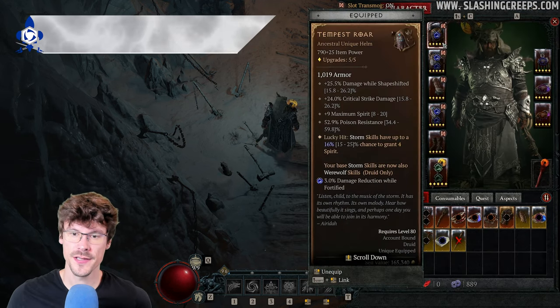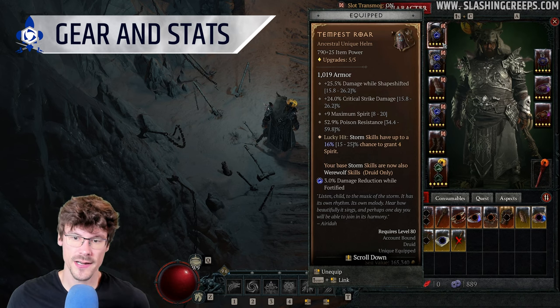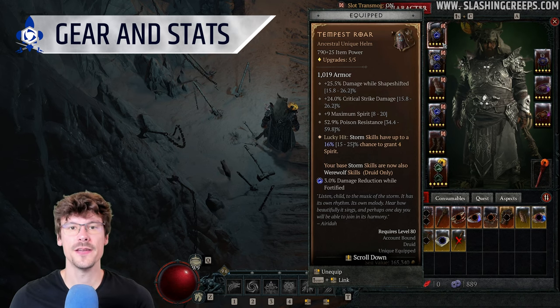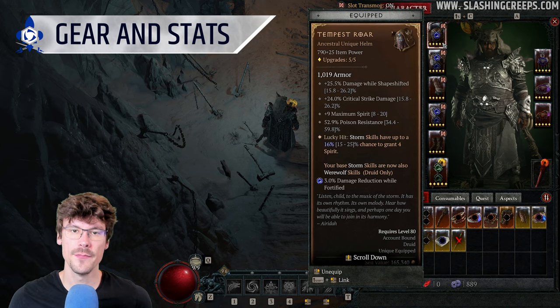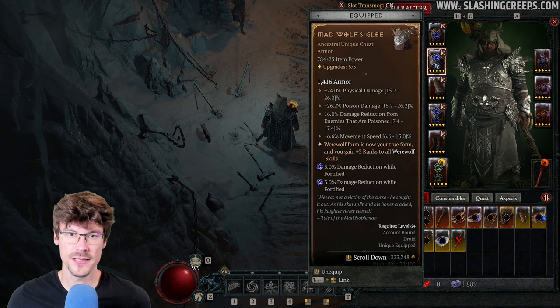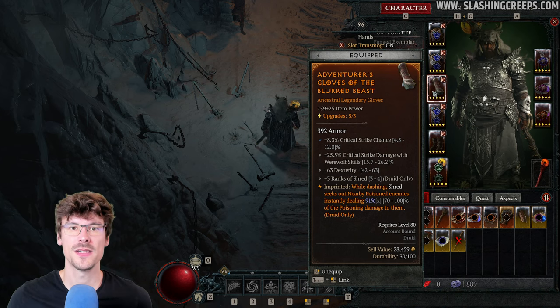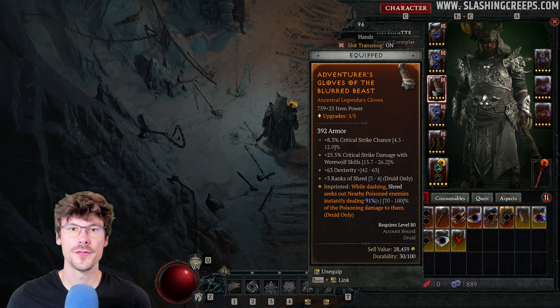For the gear, you can first use the unique Helm to enjoy the boost to damage and critical strike damage. Otherwise, you can use a regular Helm with some bonus armor. After that, you have the unique chest boosting Werewolf skills. For the gloves, the key affix is that dashing with Shred deals damage to poisoned enemies. On your gloves, you'll want critical strike chains, plus 4 to Shred, and if possible, a bit of lucky hit.